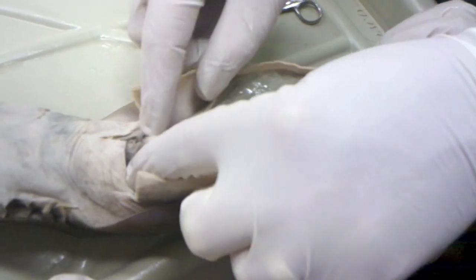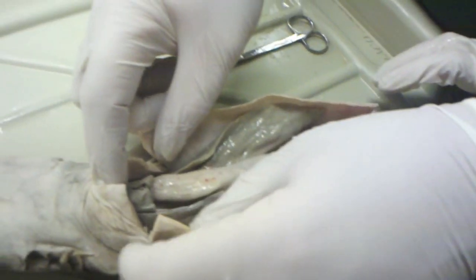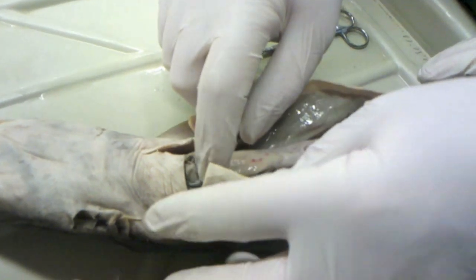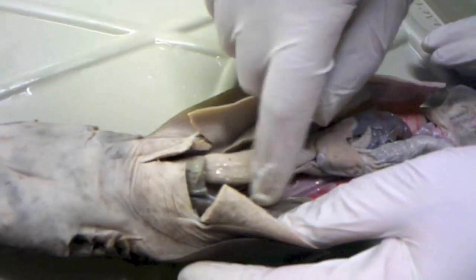Well, the liver is so big, but you've got your liver, and then coming off of this is your bile duct — slightly mutilated bile duct — or gallbladder. This is the bile duct coming through here.